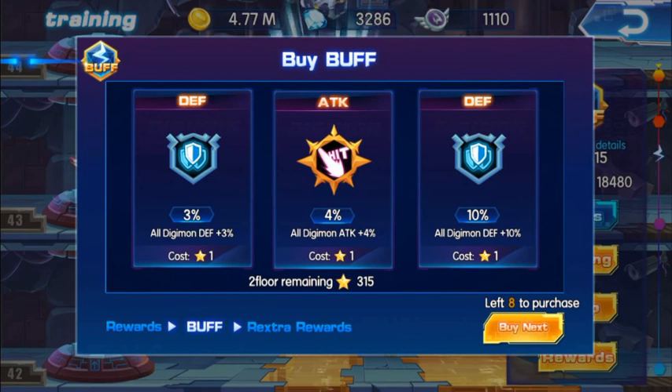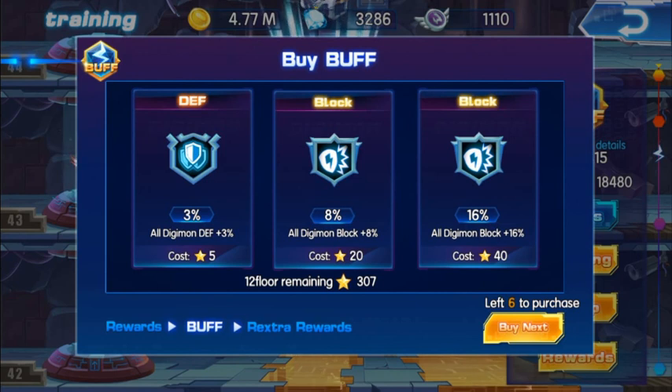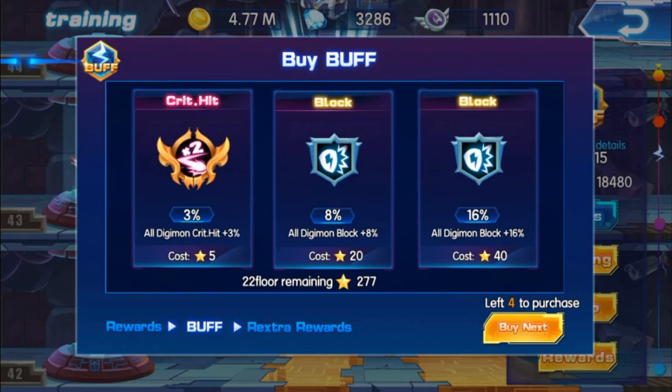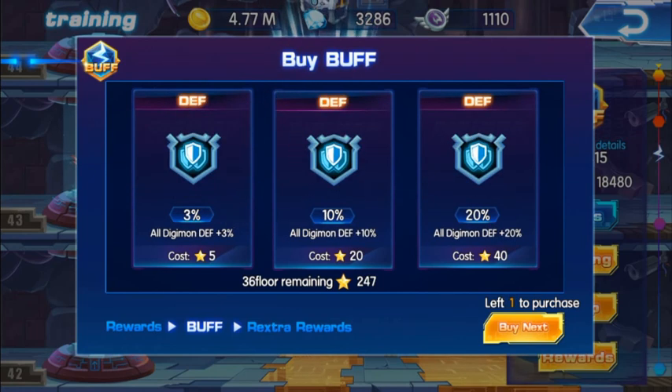There is no point buying block rate — like digital block plus 8, that's not worth it. You do want to buy the small ones though, like defense plus 3 at five stars. Focus on getting more attack whenever you can; the random nature of the shop makes it tricky sometimes.